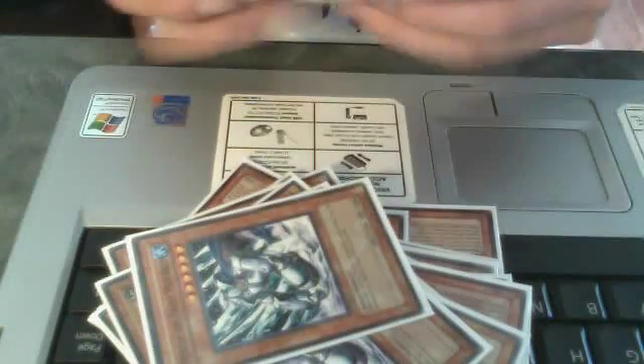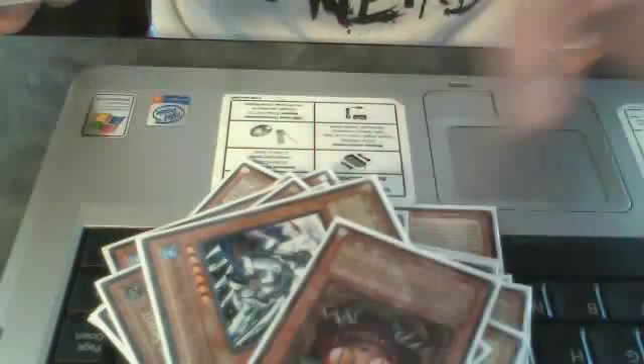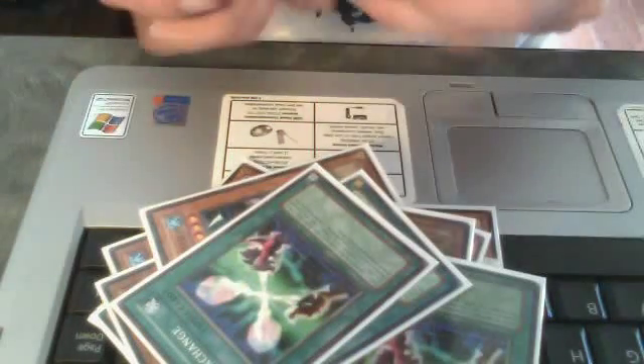3 Mobius for Backrow Destruction. 1 Sangin to search out Fader if you're gonna get OTK'd or something. 1 Thestalos is going out for Gores. 3 Soul Exchange for easy Lad plays.